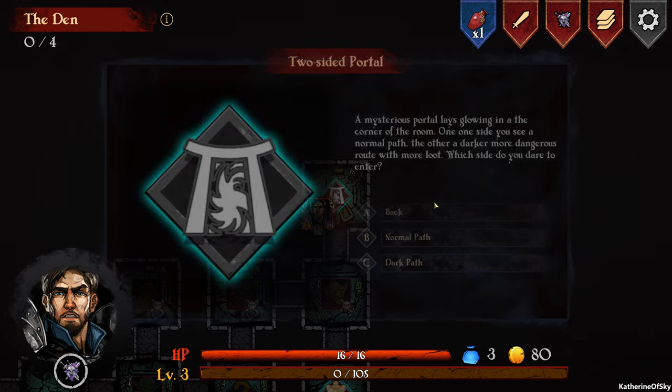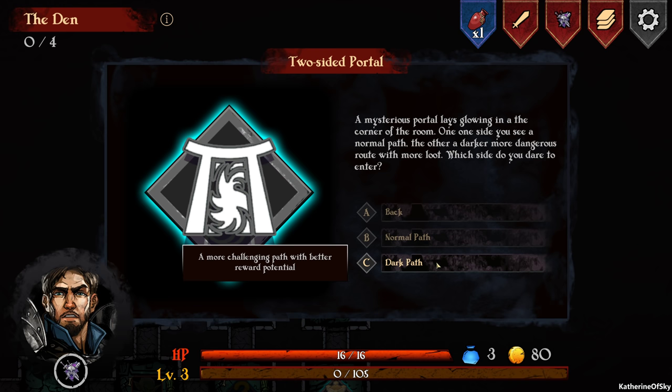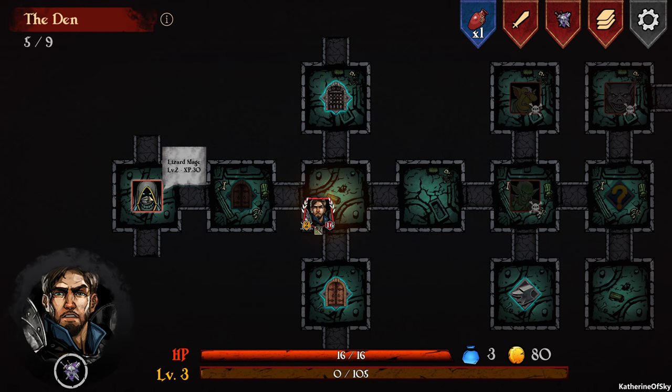We go up to the two-sided portal. 'A mysterious portal lays glowing in the corner of the room. One side shows a normal path, the other a darker, more dangerous route with more loot — which side do you dare enter?' I've always gone the normal path in my test playthroughs — let's go normal, I'm kind of afraid to die. The door opens and a new room is revealed: a Lizard Mage, Level 2, XP 30 — but that will have to wait until the next episode. I hope you've enjoyed the playthrough so far. Thank you so much for joining me, take care of yourselves and each other, and I'll see you next time.